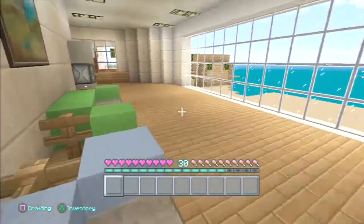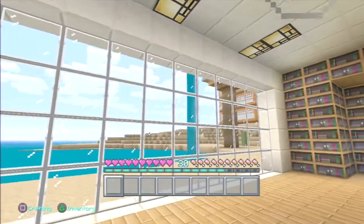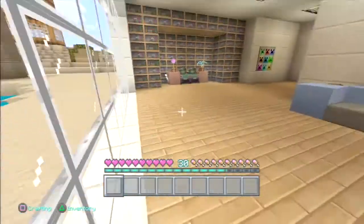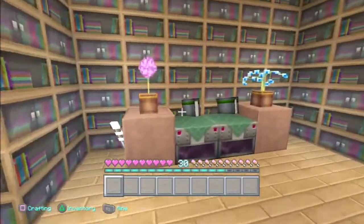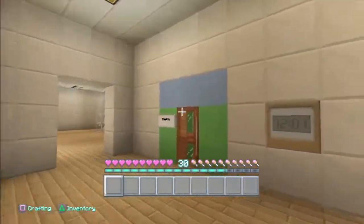Here's my mum's favourite room — she just likes to look at the ocean in front. Sometimes she looks there and she quite likes it. Here's a library. It's not the best library, but there is a really good one upstairs.